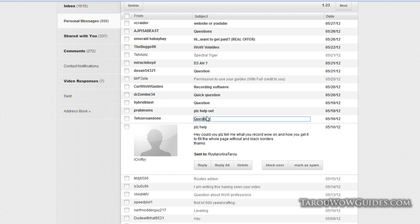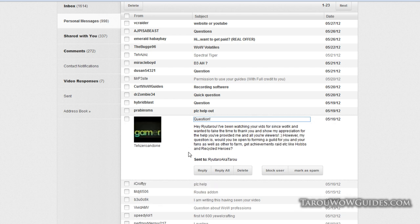The Zero and One asks if Taro would be open to forming a guild for himself and his fans to farm, get achievements, and raid together. Taro says he's not really interested right now — maybe in Mists, but highly doubts it. With guild levels now being a thing, changing guilds and re-leveling everything across your characters is a real pain and nuisance.